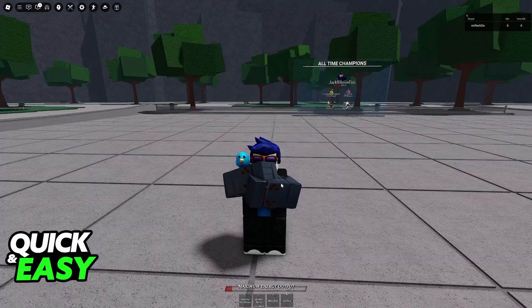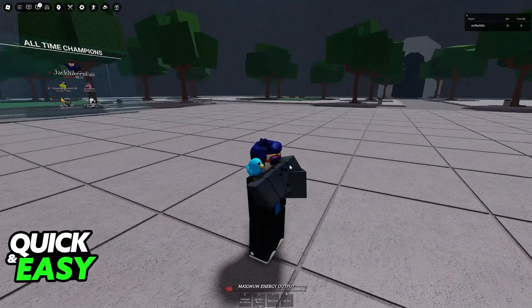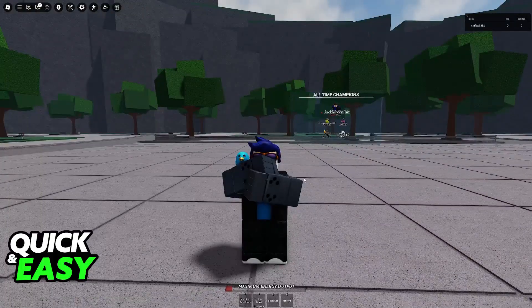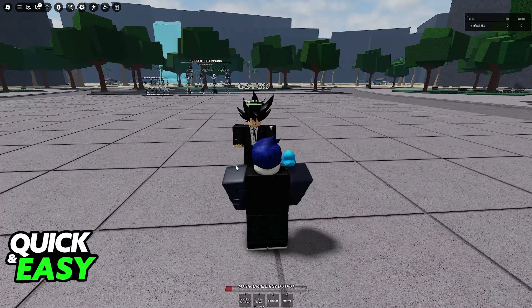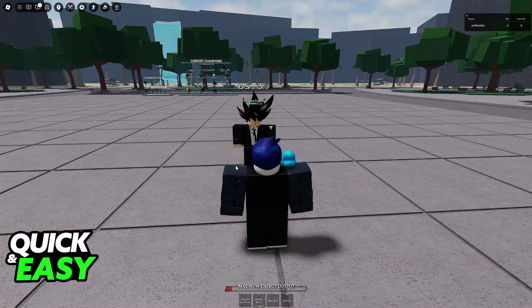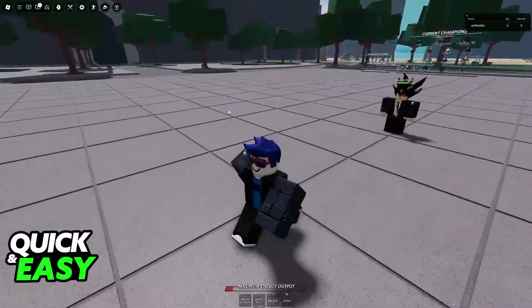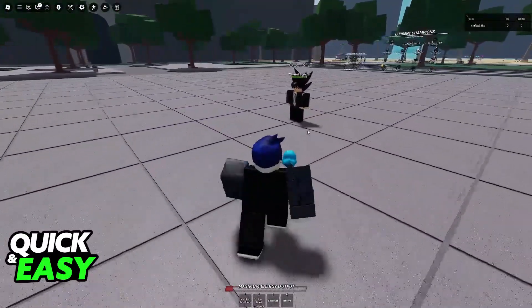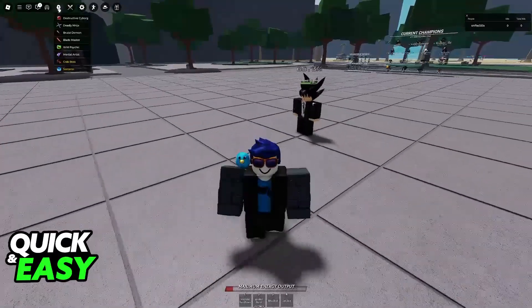Immediately upon pressing F you will see this animation from your character. As you can see, I'm currently holding F — your character is going to hold their arms and fists up to their face, blocking any attacks that go by. You can keep pressing F and the block will go out each time. If someone attacks you right as you put up the block, their attack will be deflected and you won't take as much damage.